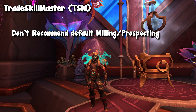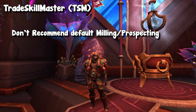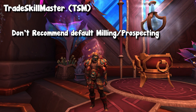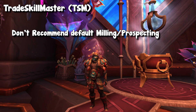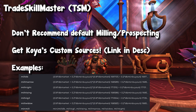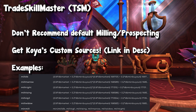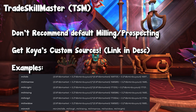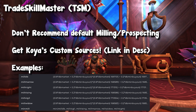TSM generally gives you a pretty bad idea of what you're actually getting with inscription milling and jewelcrafting prospecting data, as it's normally false by default. So I want to suggest a group of custom sources by another creator named Koya — I'll have his video in the description. I highly recommend importing these into your TSM to make sure you have correct variables, and it will likely turn things profitable if they're red right now.